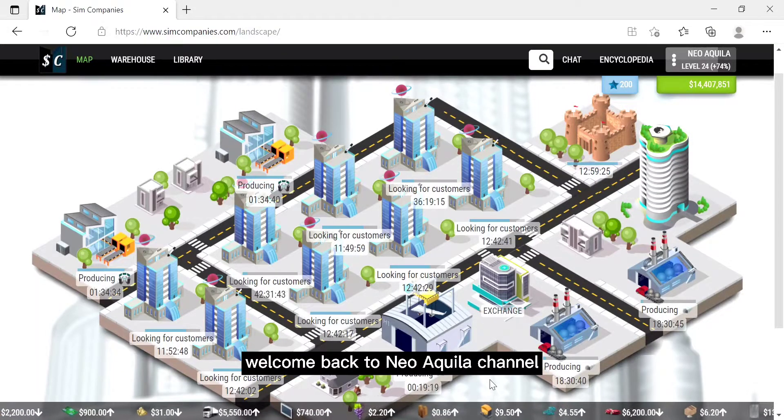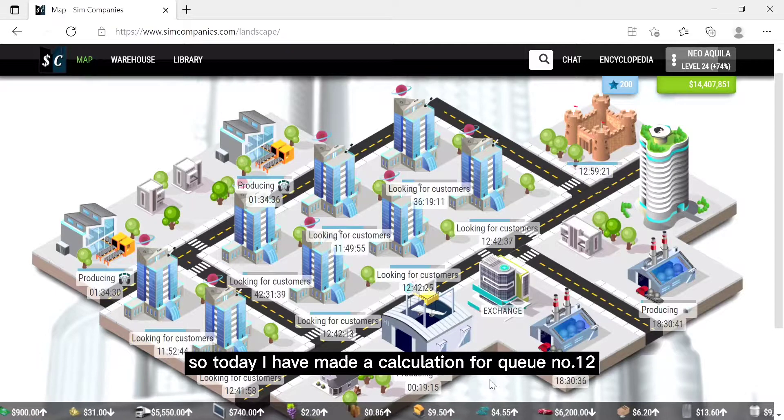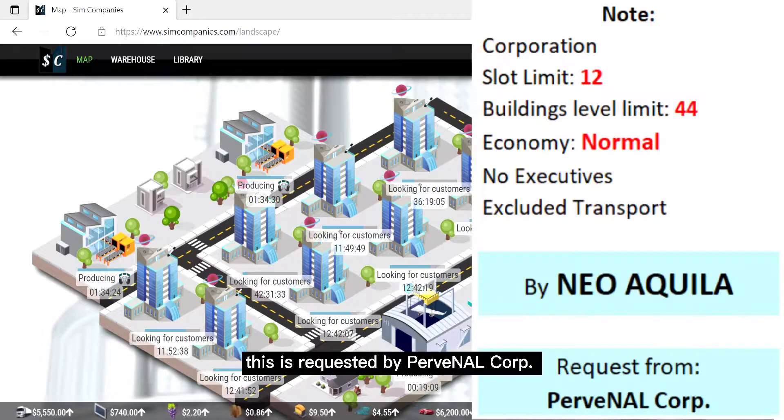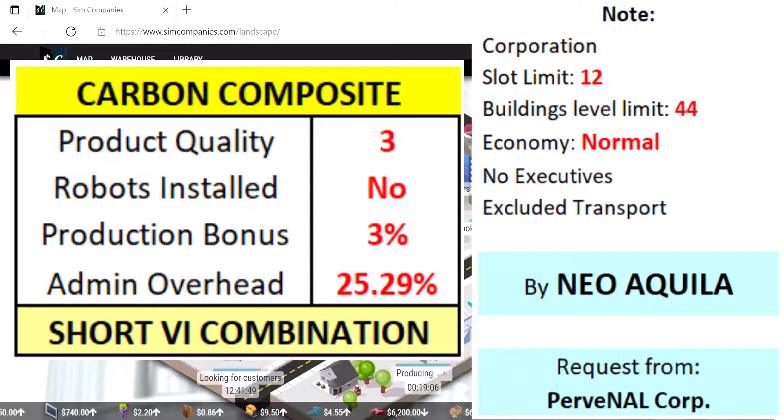Hello everyone, welcome back to the Niavila channel. Today I have made a calculation for Q number 12, requested by Pervinal Corp. He asked me to make a carbon composite and cetamide combination for short V and long V combination. I will start from the short V combination.